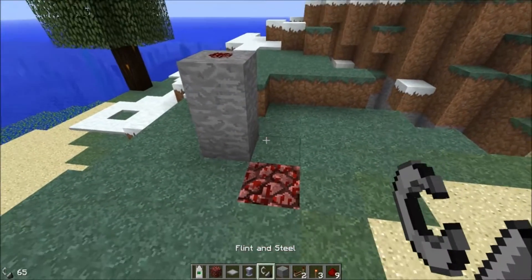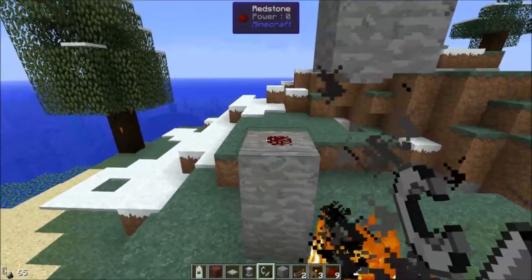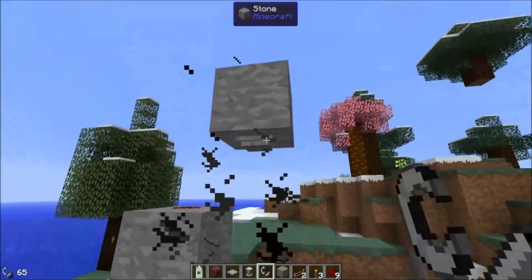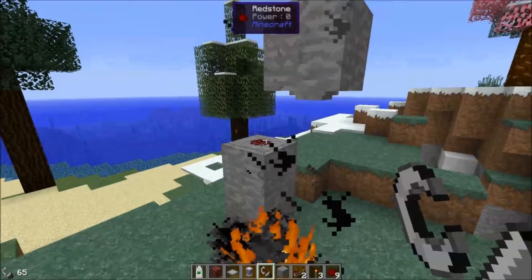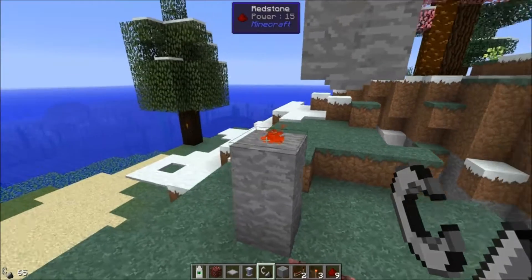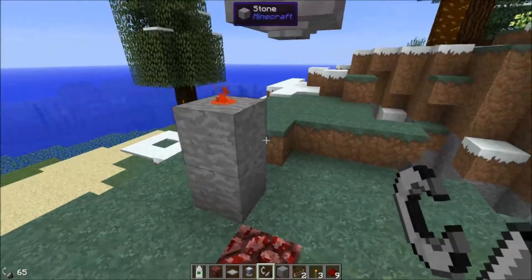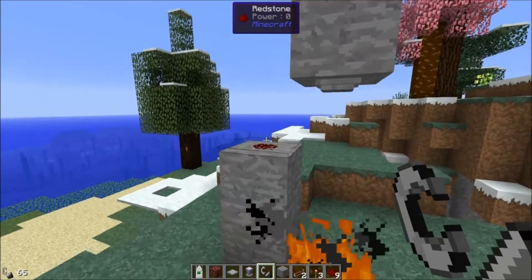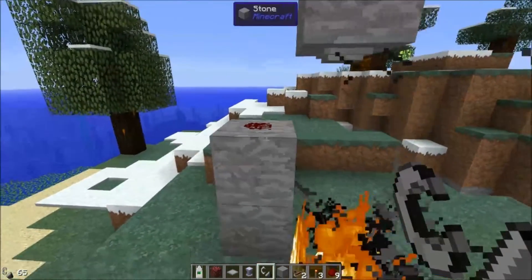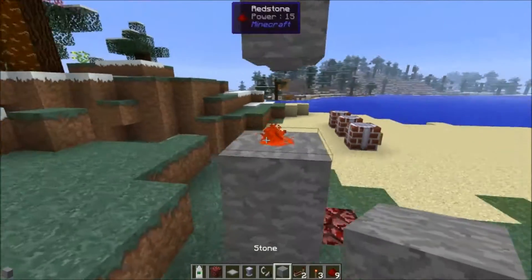Notice what happens when I light the fire and it starts going off — no redstone signal. No redstone signal on that redstone. But when the fire goes out, now suddenly this piece of redstone is on all the time. And if I light the fire again, it goes off. That's weird, and I don't think that is the intended behavior.